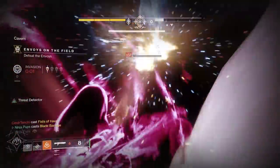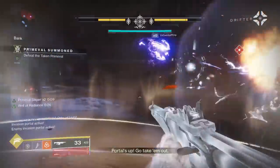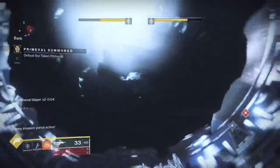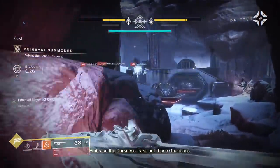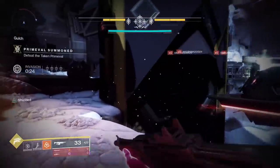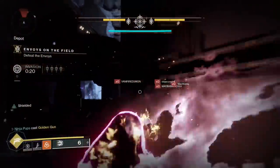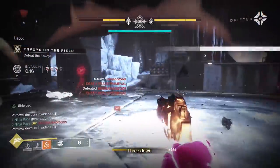Gambit Prime weapons can drop from a bunch of places: the Prime bounties, the powerful Gambit Prime milestone, the original quest at the start of the DLC, and engram drops while playing Prime. But more importantly, these weapons can also drop from doing specific actions in the game mode. For example, you can get a chance at the new sniper for getting an Army of 1 medal, which requires killing all 4 players while invading. These actions are part of different roles in Gambit.